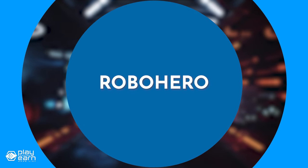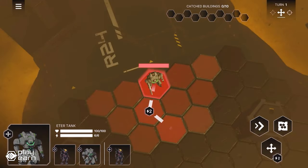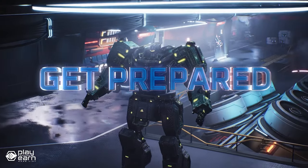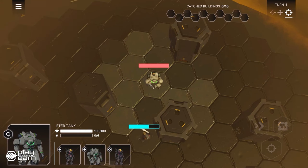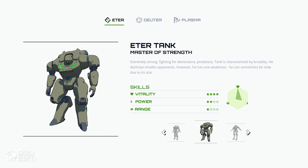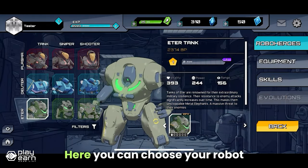The first game on our list is RoboHero. RoboHero is a PvP strategy game being built on Polygon — a tactical mobile game created to bridge the worlds of entertainment and blockchain, designed for both Web2 and Web3 players. The game is set in the post-apocalyptic metaverse 31337, where warring robot factions battle for resources. Players choose one of the factions — Ader, Duder, or Plasma — then choose a character class: Tank, Shooter, or Sniper. Each class is characterized by a different fighting style and statistics.